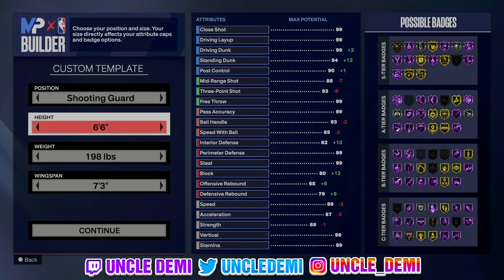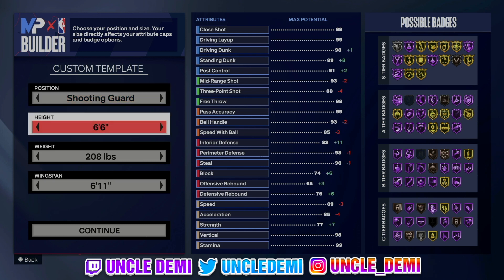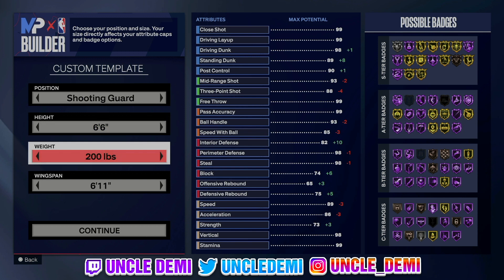There are multiple ways that you can go about being a lockdown, but I go 6'6. The reason why I've been going 6'6 with all these builds is because 6'6 is the new 6'1, 6'9 — meaning you get the most badge attribute distribution at 6'6. You can get other animations outside of 6'6, but for what we're looking for, all you need is 6'6.